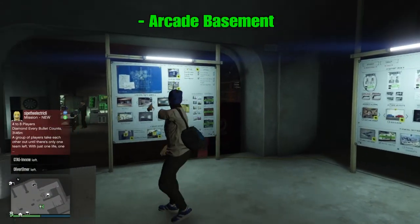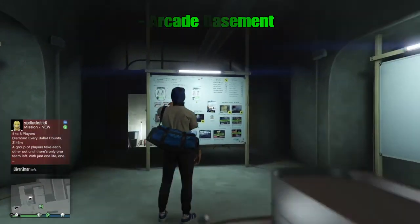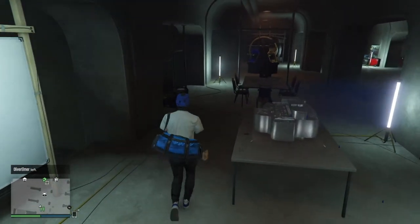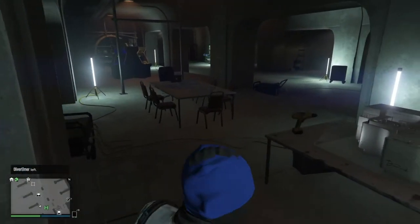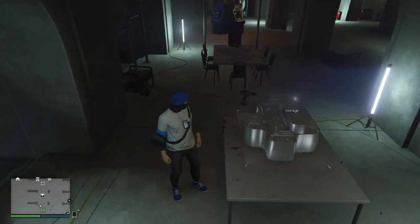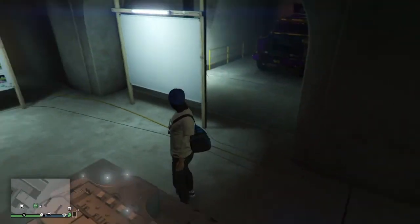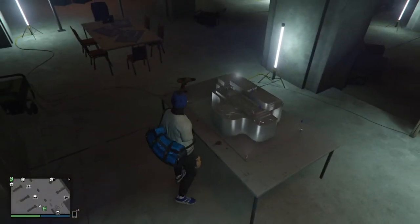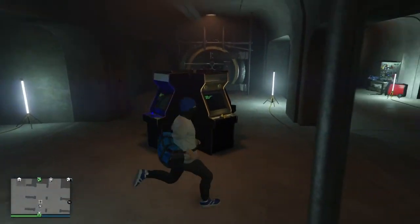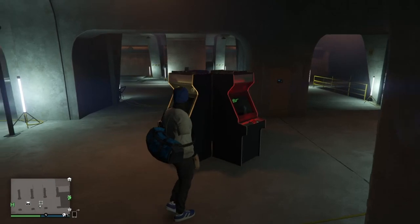Now I'll do a tour of the basement — usually the basement is for the Diamond Casino heist. All the prep boards are here, along with the portable stuff. First, the Diamond Casino model: to be honest, I don't think it's worth it. It only shows your points of entry, and you can just get that from someone else — it's not really that useful.